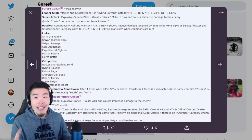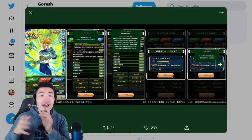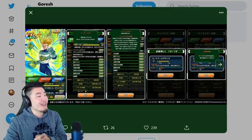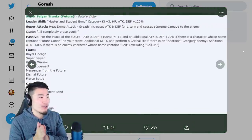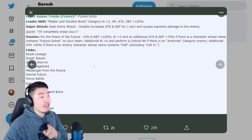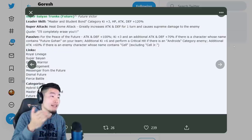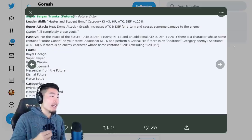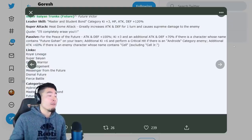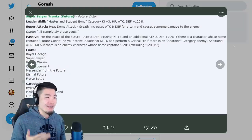Let's pop over to the Tech Trunks, who is also releasing at the same time on INT Gohan's banner. This Tech Trunks is really freaking good as well. Let's scroll over to the translation by Goresh — thank you so much to Goresh for that. He's called Future Victor, Super Saiyan Future Trunks. His leader skill is Master and Student Bond category key plus three, HP attack and defense plus 120%. Super attack is Heat Dome Attack, which greatly increases attack and defense for one turn and causes supreme damage.